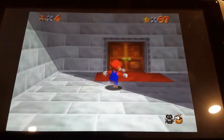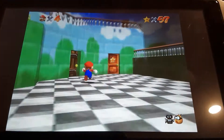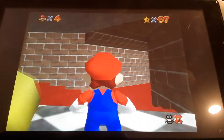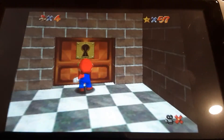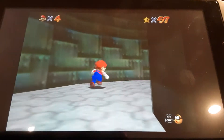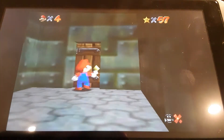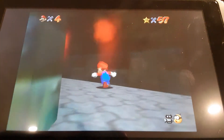First you have to go into the castle. You're going to want to go into either this door or the one from the other side and go to the basement. Now we'll go into the main part of the basement, and we're going to want to go into Hazy Maze Cave.